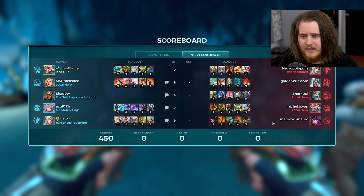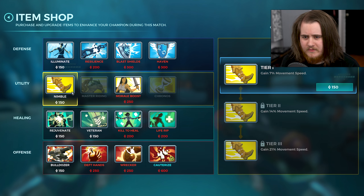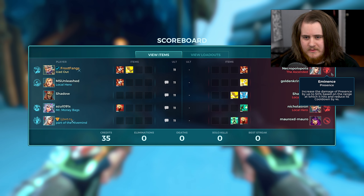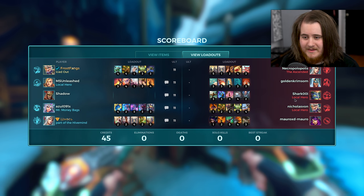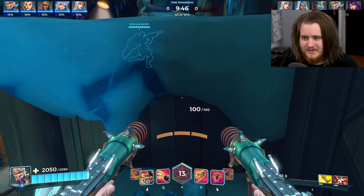We'll start off with some Cauterize and Nimble. Their Koga is going for the same cards but based around the dashes — which is what I mentioned in the intro, so that's kind of appropriate.